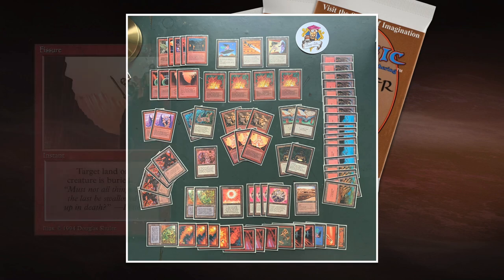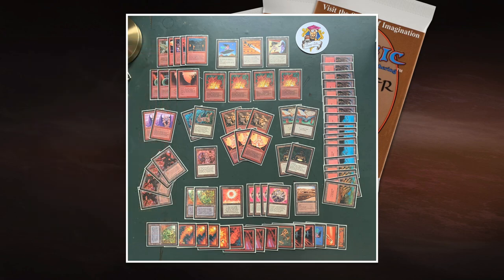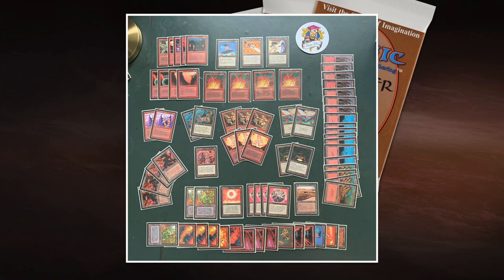I'm also playing Fissures in this deck. My opponent is playing with Island of Wak-Wak, and Fissure is my only way to destroy a land. I probably have to focus those Fissures on the Island of Wak-Wak, because Island of Wak-Wak reduces a flying creature's power to zero - which is a problem when you want to win with flying creatures. But Fissures are also great for creature removal. This is my deck. We've looked at both decks. Let's go to the matches.